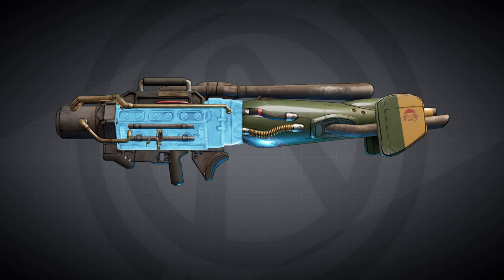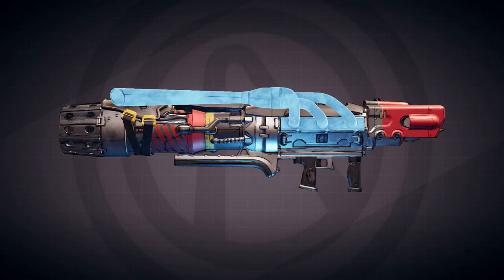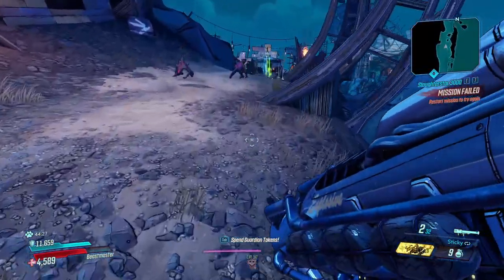The body has two different accessories that it can spawn with. The first one will increase your damage by 10%. The second one will increase your projectile speed by 30%. That's it for the body, and now we'll move on to the barrels.